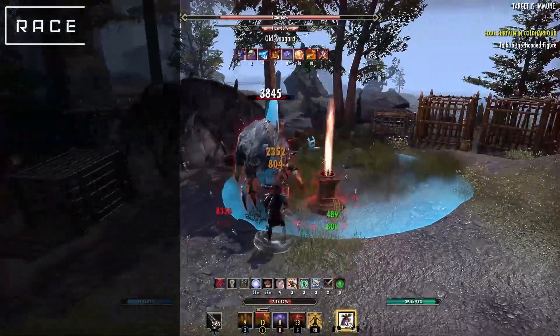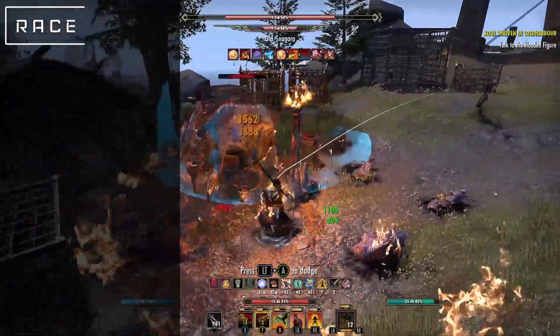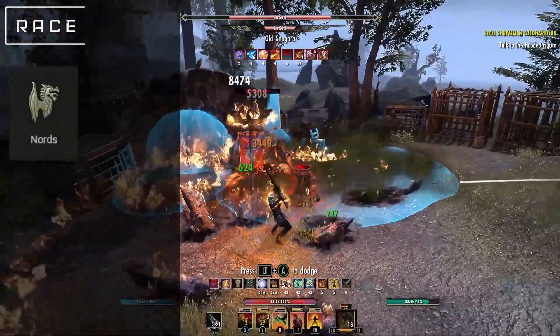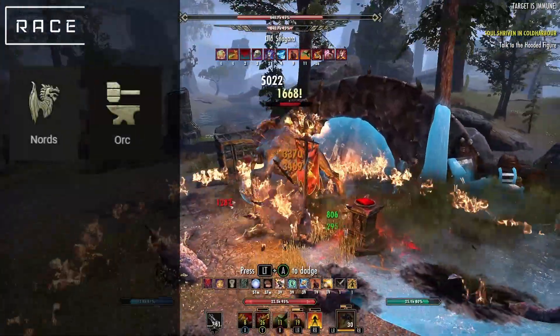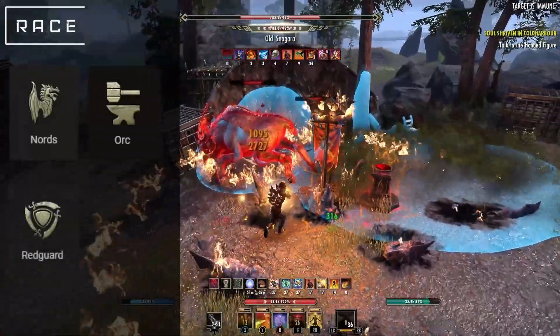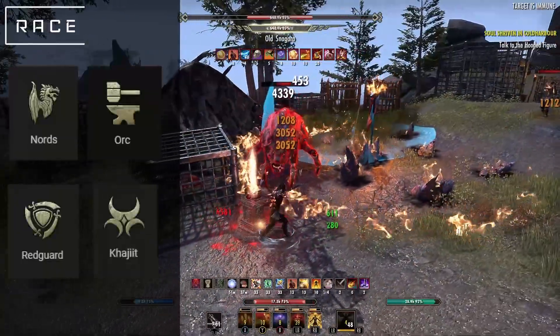Beginning with the race, and as always this is entirely up to you, but I do have a suggestion or two. Starting with the Nord if you want to be a little bit more tanky. You can also take the Orc if you want a bit more weapon power. There's the Red Guard if you want a bit more sustain. And you can always take the Khajiit if you're looking for a little extra critical.